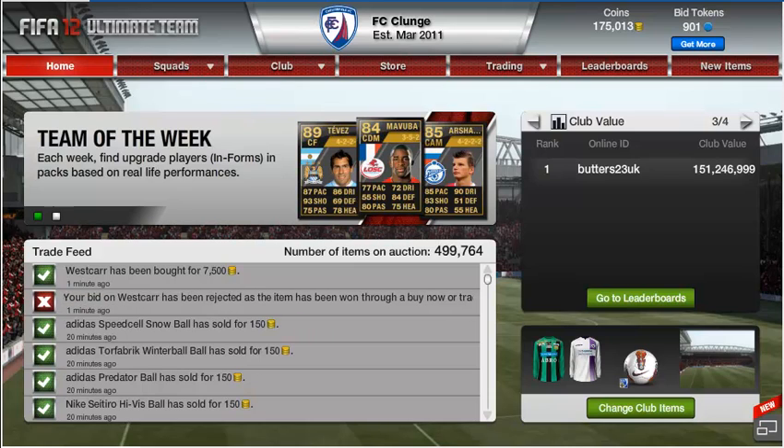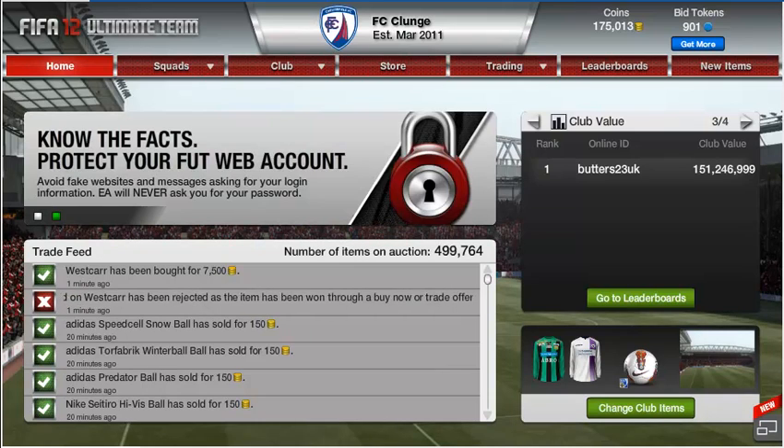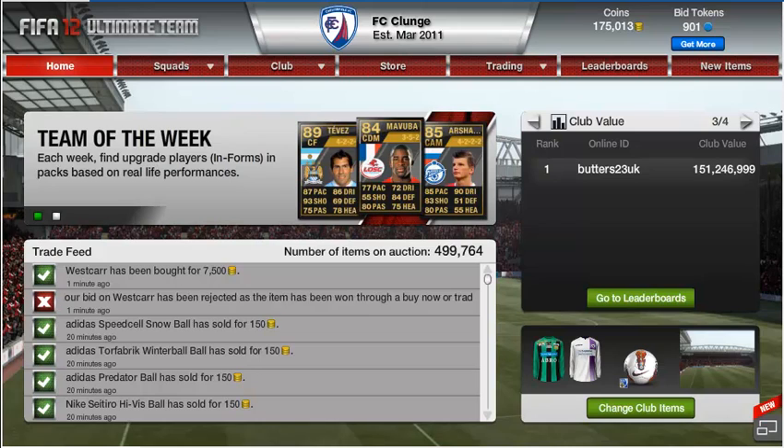Basically I'm just going to sell up everything which I've got in the club, and transfer a few items over to my main account — a few players which I want to play with, like the bronze ones.